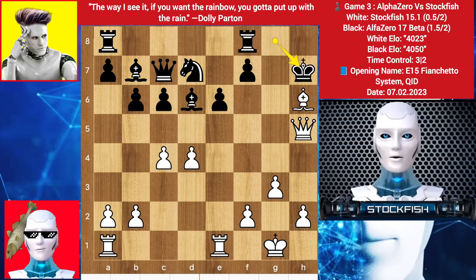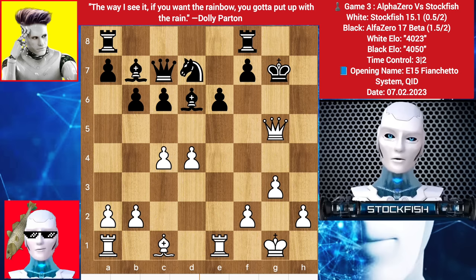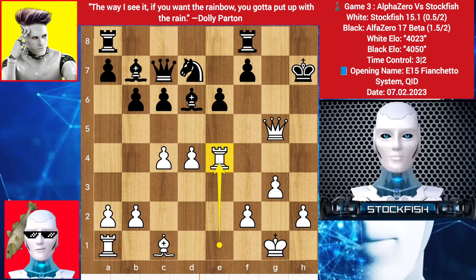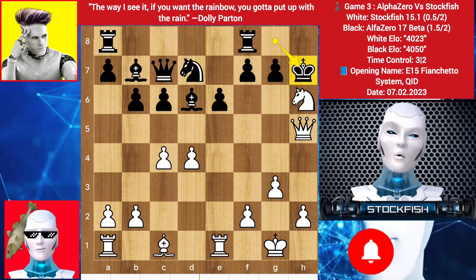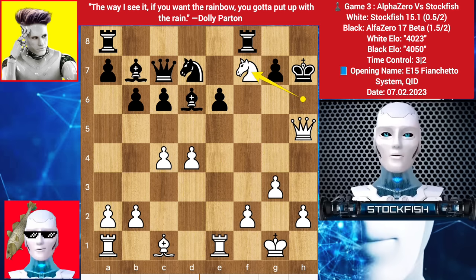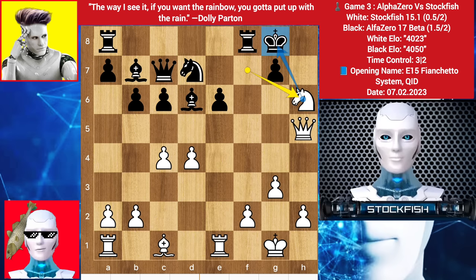Bishop back to give a discovered check, king slides, queen check, king h7, rook up to e4, threatening to play rook h4 checkmate. Back to the position — we have king up to h7, knight check, king to g8, knight check again. Black can't play king h7 because the bishop can enter the king's territory; the queen will give a discovered check and Black's king will be destroyed. So Alpha takes the knight.